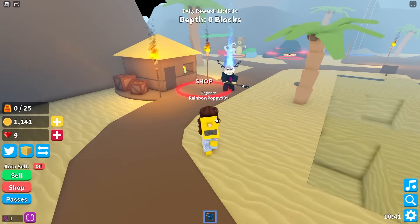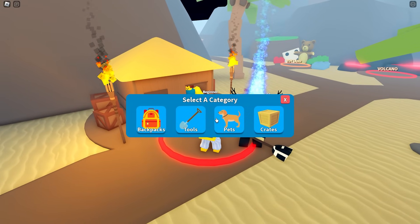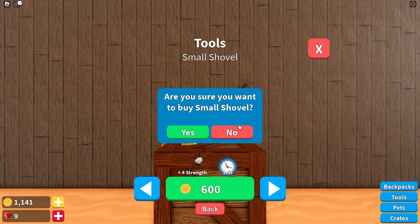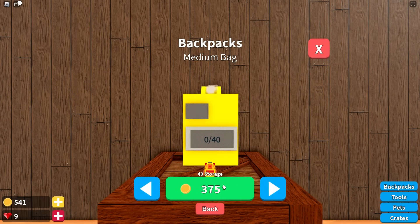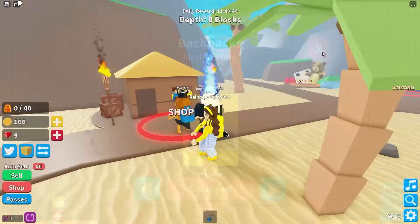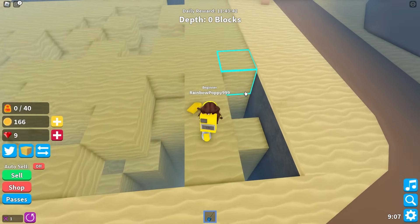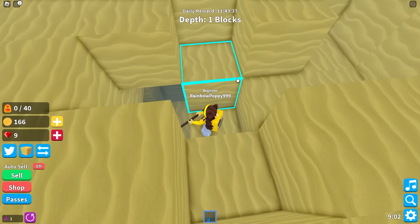I'm going to do some shopping with the money I've saved — I want to buy some stuff to help me find even more buried treasure. Let's look for a shovel first! I'm going to get this one for 600 coins, and I'll get this backpack next. Hopefully I can dig faster now that I've got a brand new backpack and shovel. Back to looking for buried treasure — let's see how good this new shovel really is!